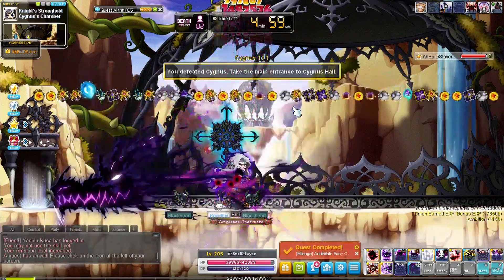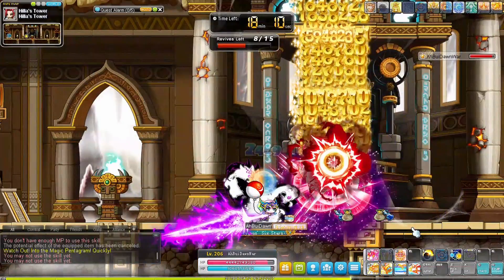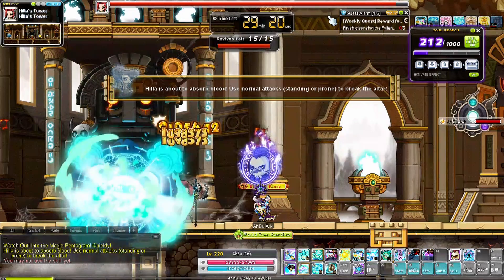If a low damage range bossing character wanted to take down an easy weekly boss, then Hard Healah is one of them. The only concern is how to avoid her caging skill. Other than that, it's not that difficult to deal with.